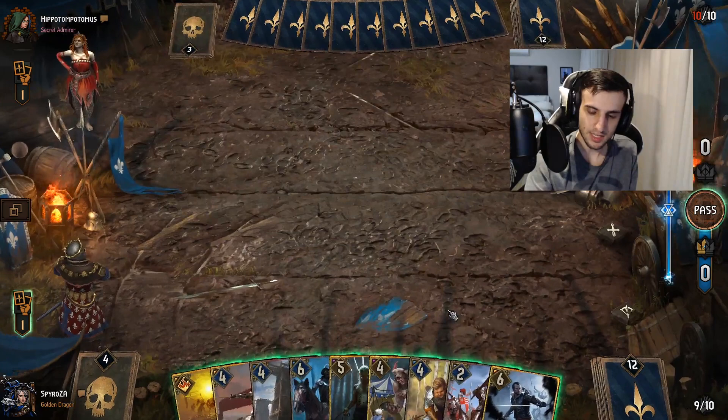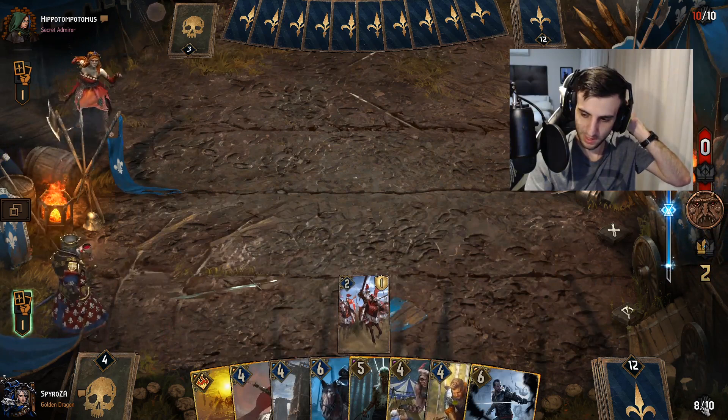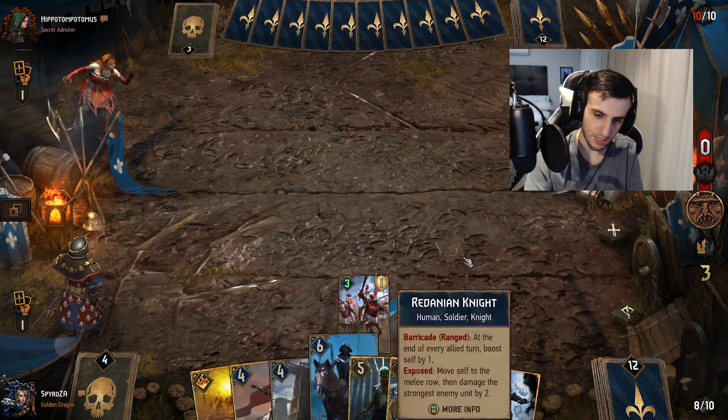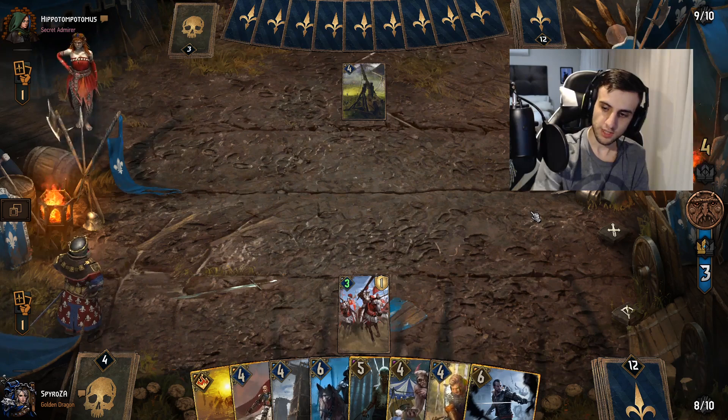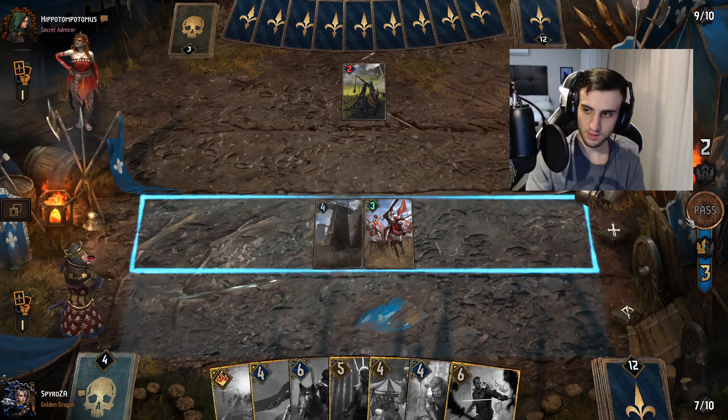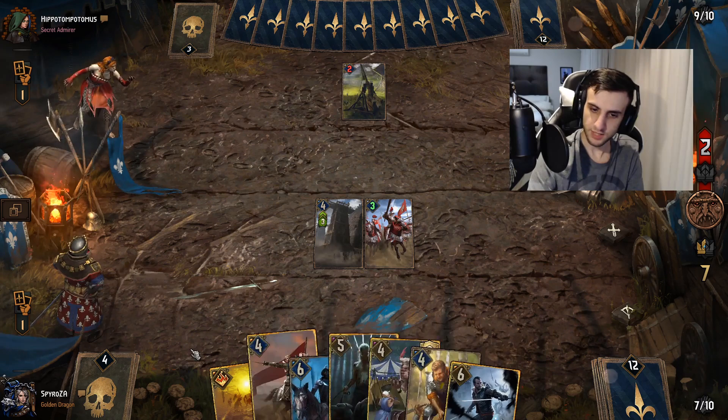We're going to play one or two cards just to reach the seven-card mark and then take a pass. We don't want to cross the seven-card mark. We'll take the long round three and try to trade up against everything using all our available control. We'll just play a couple of bad bronzes, then take the long round three and try to trade up against absolutely everything he plays.